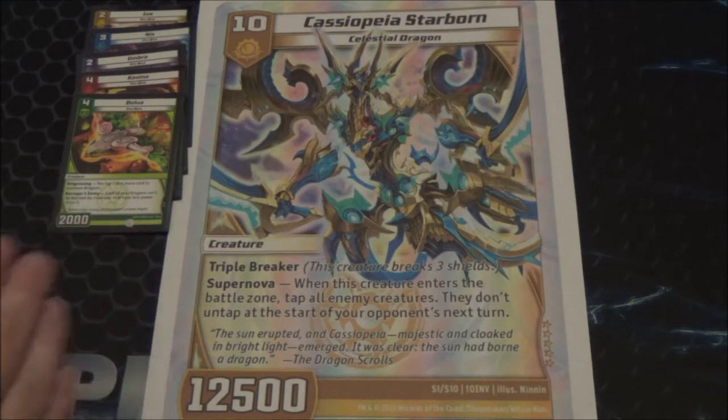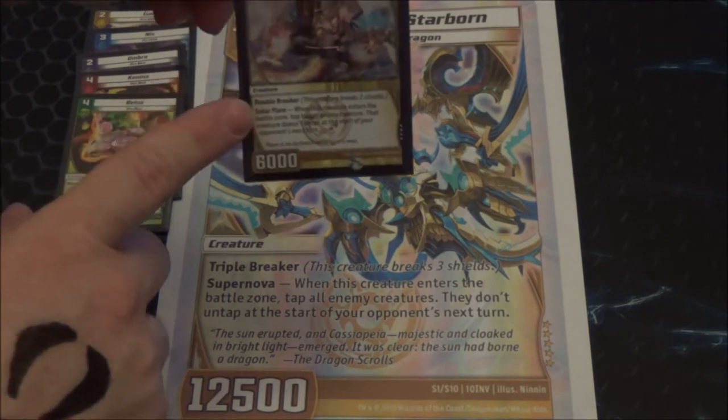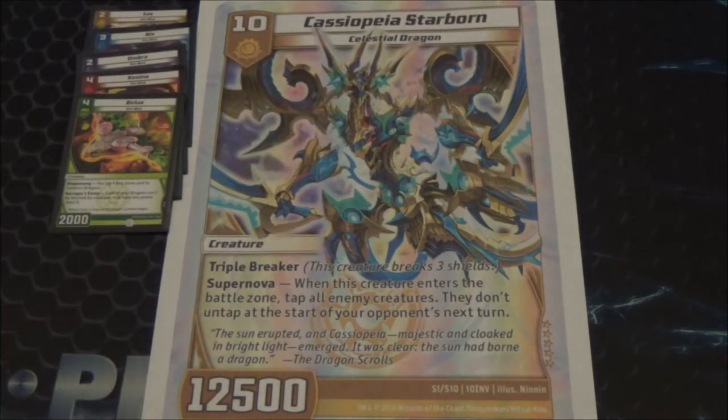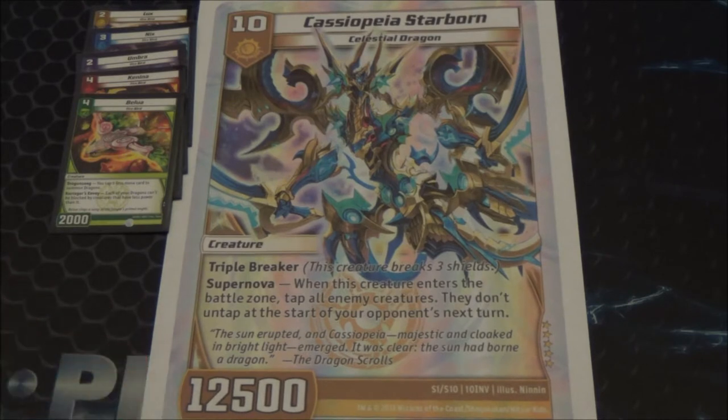He is a triple breaker, and breaking more than two shields is always a good thing. And what's better than a Solar Flare? It's going to be a Supernova. You get the Lyra the Blazing Sun effect by tapping, but you get to tap all of your enemy creatures. You can go ahead and start attacking their creatures to banish them to gain control of the board or just push for game. His 12,500 power gets over Andromedas, Dracothanes, Corigars — a lot of the major creatures we're seeing in Kaijudo right now.